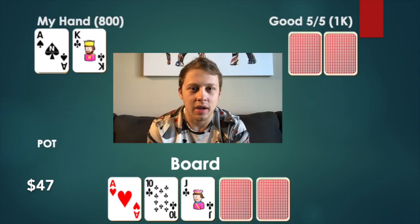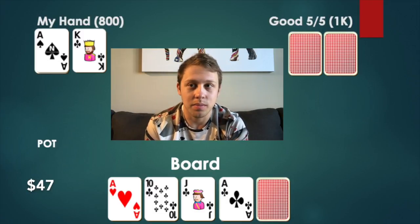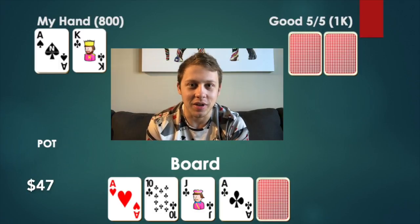An aggressive competent player is likely to value bet any ace, maybe a jack, and also going to bluff a lot when he has nothing. So I think checking is the best option. I check to him and he checks back — not the greatest result. The turn is the ace of clubs, a pretty good card. I have ace king both black, so I have the king of clubs — the nut flush draw and three aces. I check again because now he'll definitely fire at it. I don't really know what would call a bet; I've got the board pretty locked up. I give him a chance to bluff. He checks back. The river is the queen of clubs.